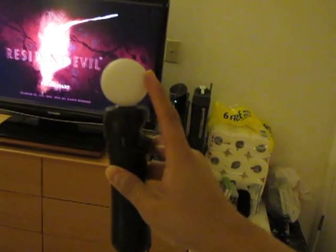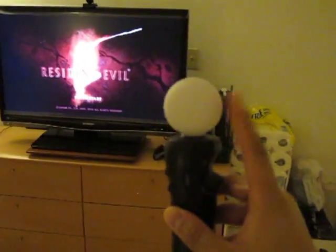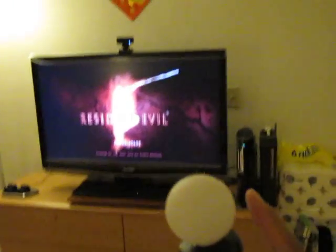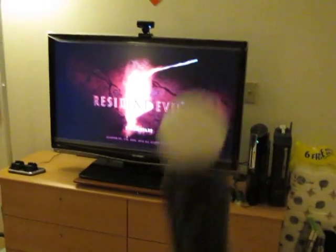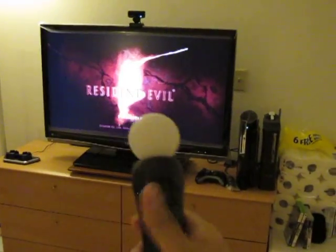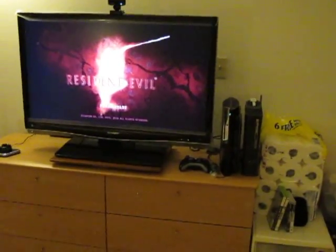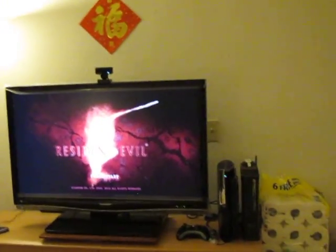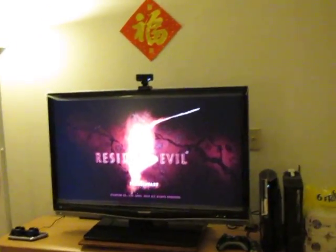When the LED light turns on, the camera is able to read it and readjust the color of this globe depending on the environment and the lighting. This is basic computer vision 101. For people who don't know anything about computer vision — let's go ahead and do the Resident Evil 5 PlayStation Move control demonstration.